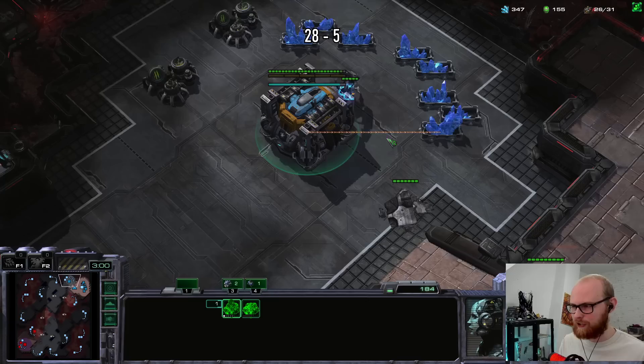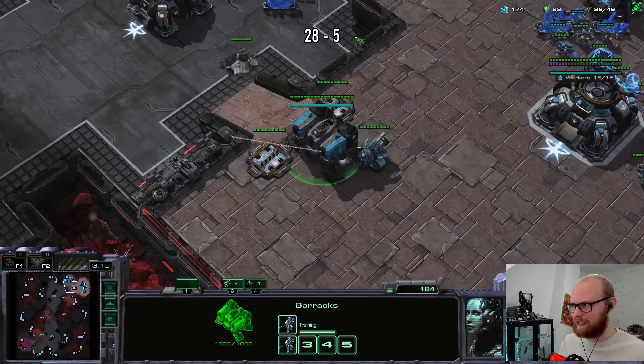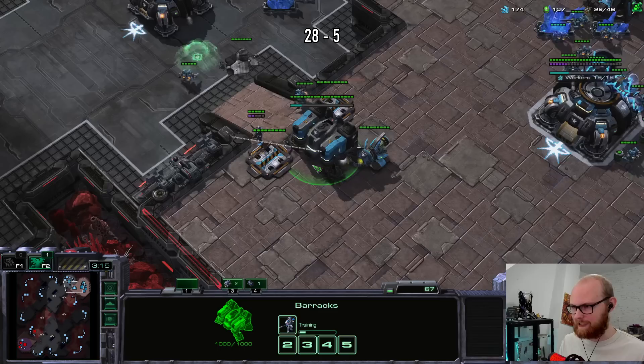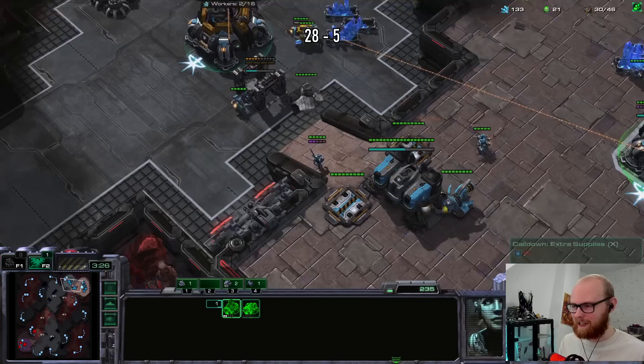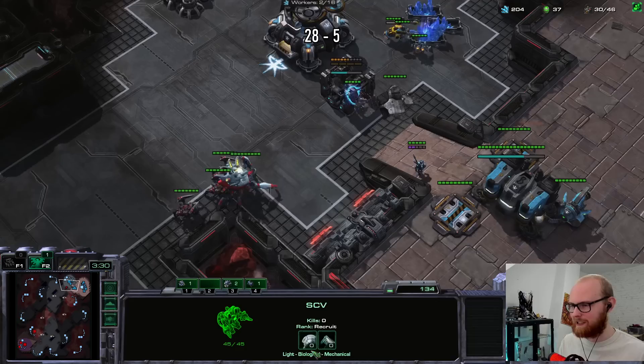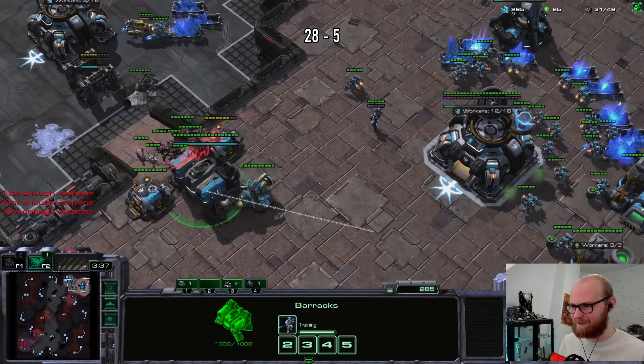I have no scout - his hatchery is forward, which is always scary. If Zergs put their hatch forward, the chance they'll ling-flood you with something increases by about 30%. I'm going to make a bunker next to the CC. Normally you'd position it strategically for a tank, but I only have ghosts, so I can just put them on the high ground. I love it - I got another ghost coming out which is going to snipe the first roach. Is this the roach solid we wanted all this time?